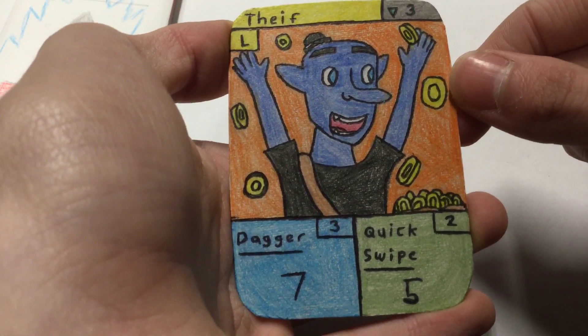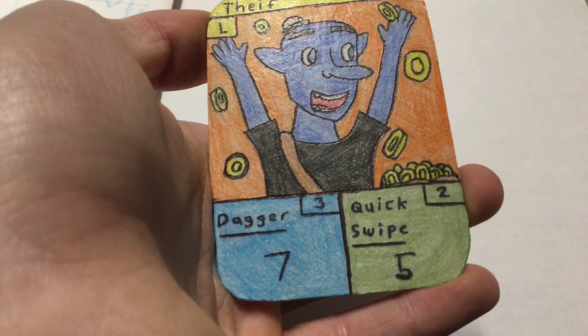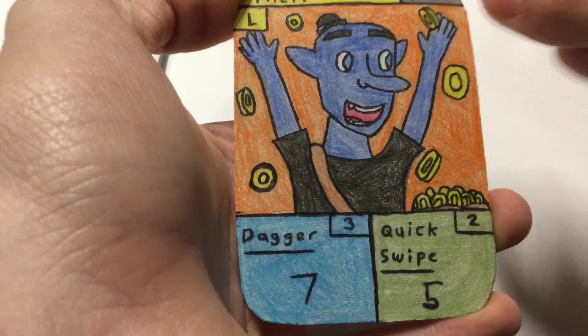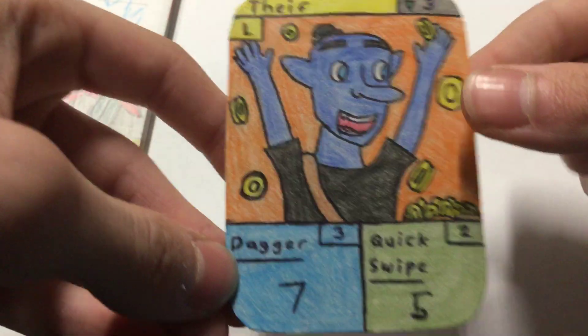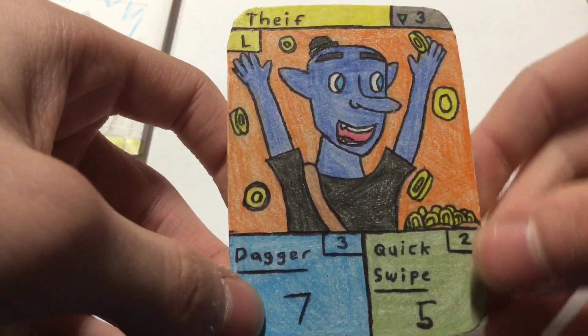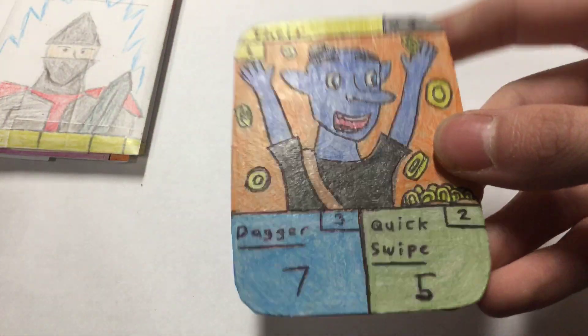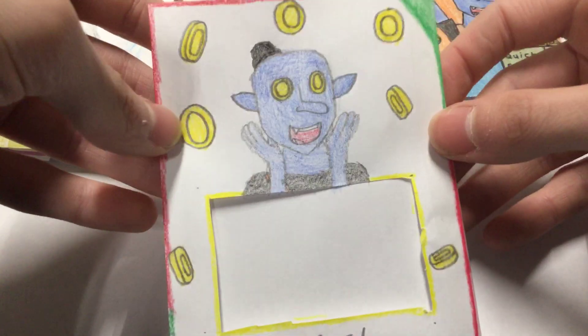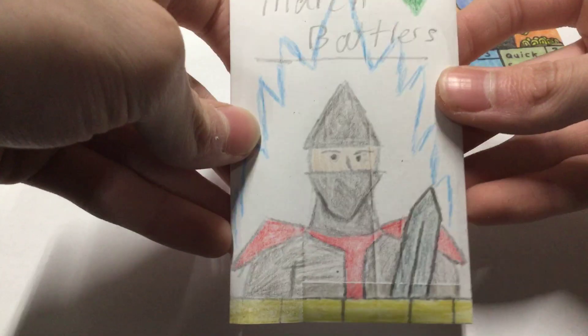Anyway, Thief was suggested as a blue kind of goblin with a gold bag, so he's got gold around him and his gold bag right here. Since he's a thief, I gave him a little black hat — I thought burglars wore those or something. He's got a dagger and Quick Swipe as a legendary. Thank you for the idea, I actually really like this one. It's fun making them. On the mini tin, his eyes are turned into gold coins because they do that in shows.